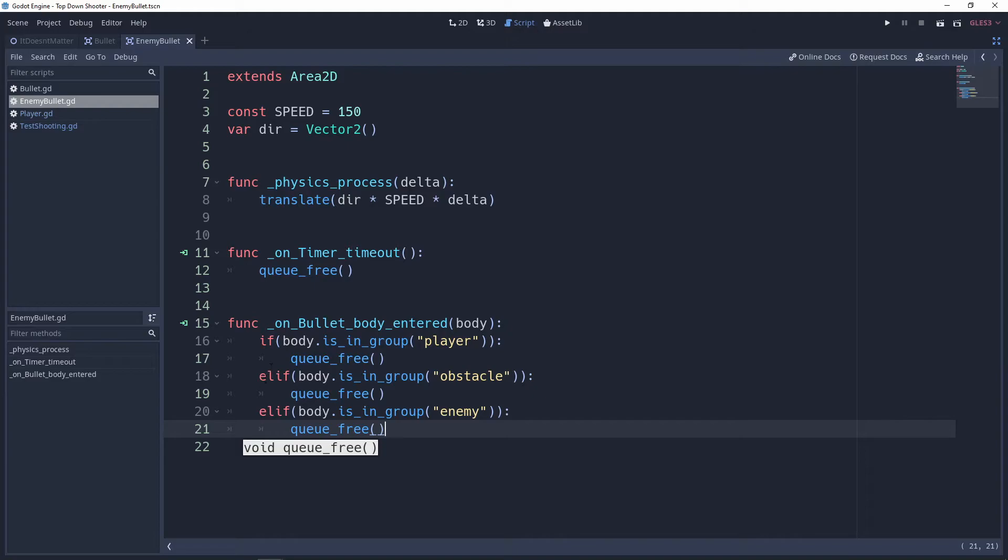You might ask why we're not just using an `else` to destroy the bullet no matter what it hits. We might want to add specific functionality — for instance, enemies getting destroyed by bullets, or other types of groups with their own behavior. We're building this so we can expand upon it further later on. That's an important concept in programming: always build things in a way where you can expand upon them.